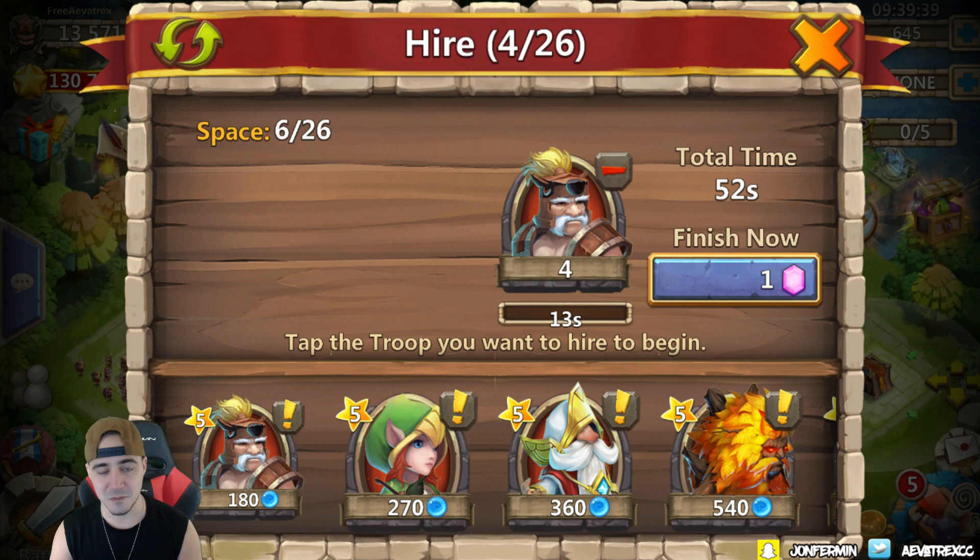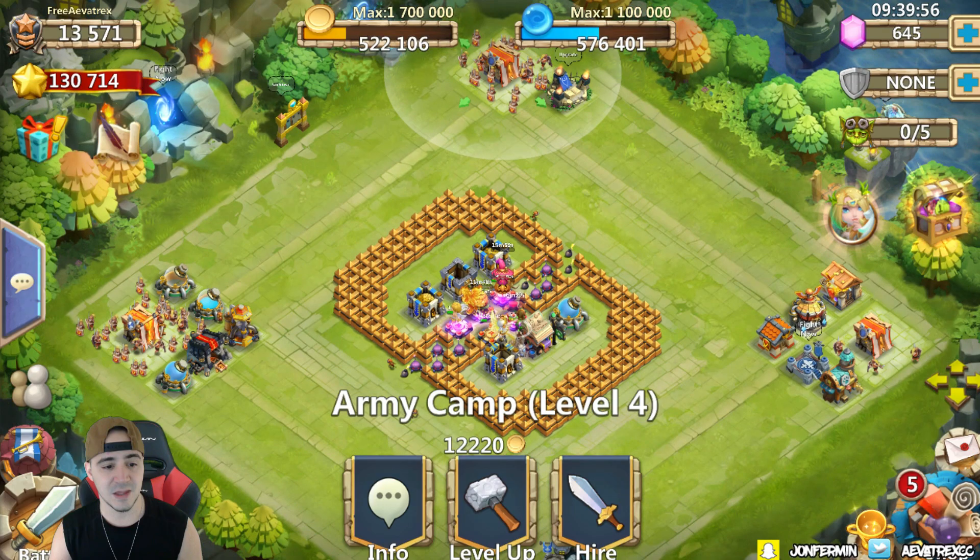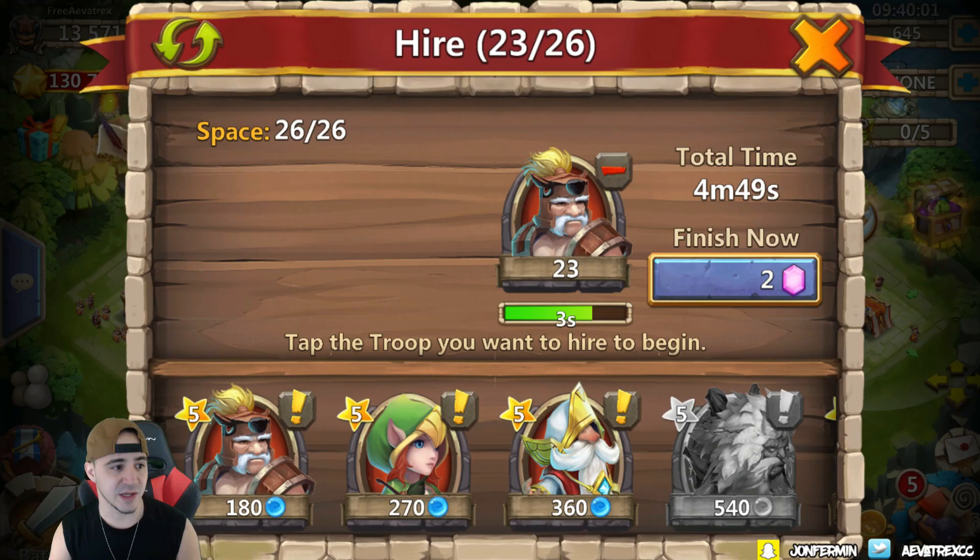This is where somebody like a Vlad would come in really handy because Vlad would actually hit everything and kill the spirit mage too, but the heroes that I have don't really have that type of skill to hit everything at once. I think we're gonna have to get a little bit lucky. Let's give this another shot — oh did we freeze? What happened game?